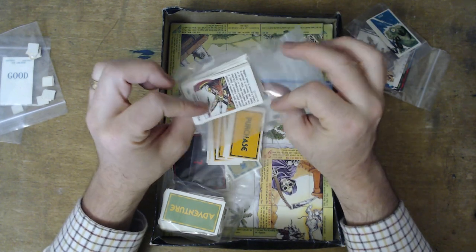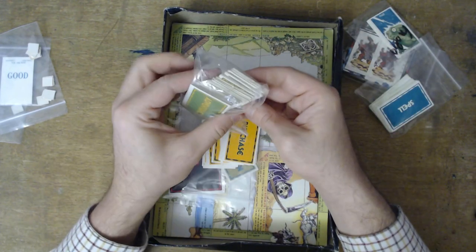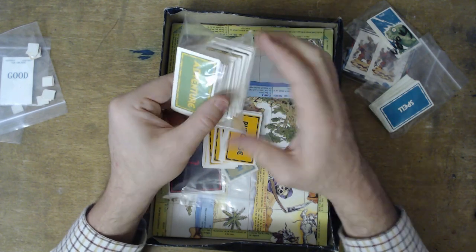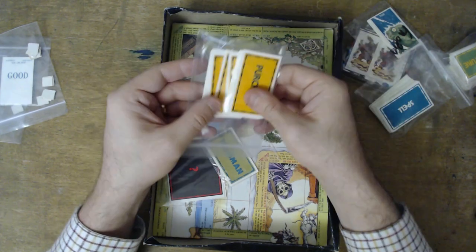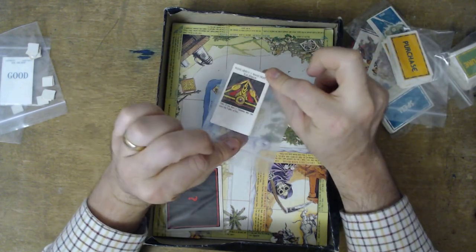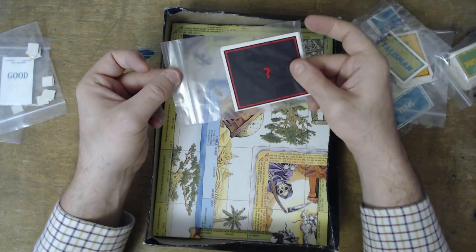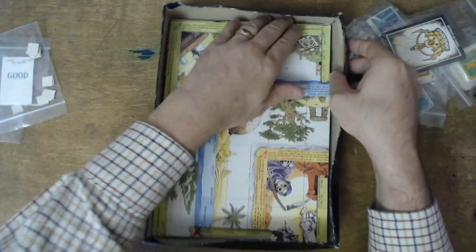We have the spell deck, which we'll look at later because it has lovely art. We've got the adventure deck with slightly different colored cards, which we'll cover from the expansions to the normal game — so you could kind of tell what adventure cards were coming up, which was a bit weird. Then the purchase deck, the titular talisman cards, and the endings — these are from the expansion so I won't cover these too much. Then we have the board.